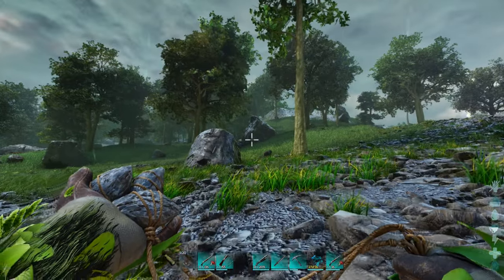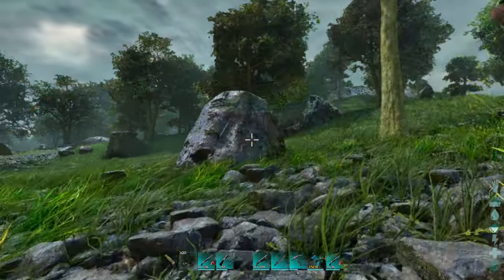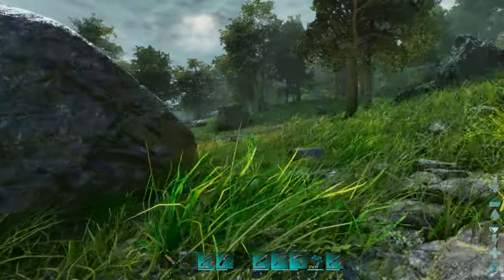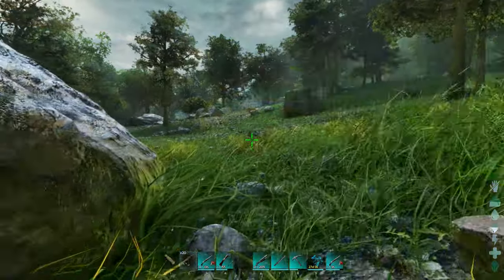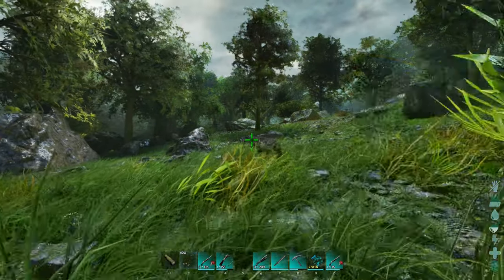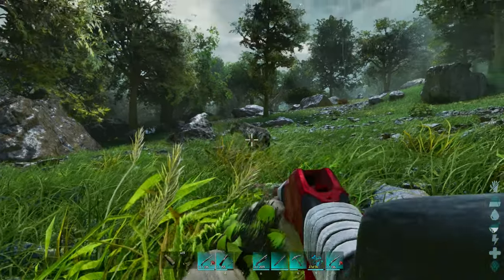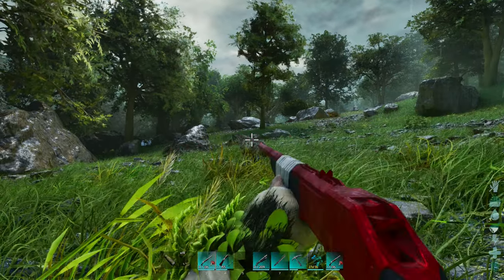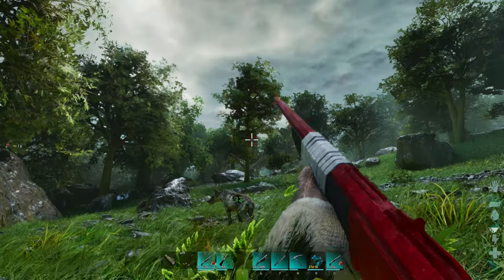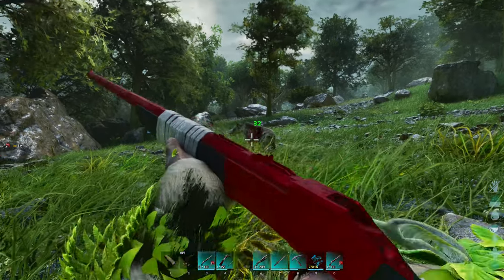First things first, we're going to use a bowler. We're going to sneak up on it and then bowler it, after which we're going to start knocking it out. I know it is a passive tame, but the hyenadons do spawn in very dangerous areas and if you're going to wander around trying to tame it, you might find yourself being snuck up on by something you don't really want to deal with. So we want to do this in a safe manner — we're going to knock it out and then build a cage around it.